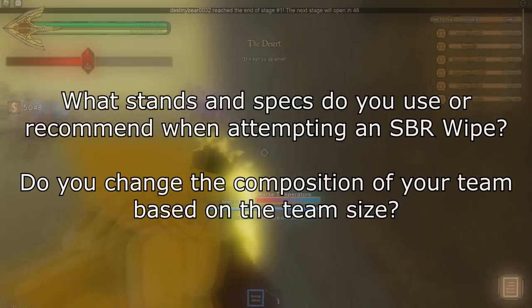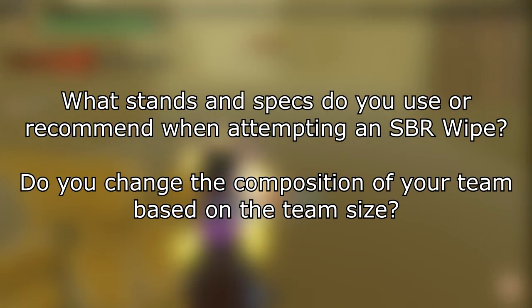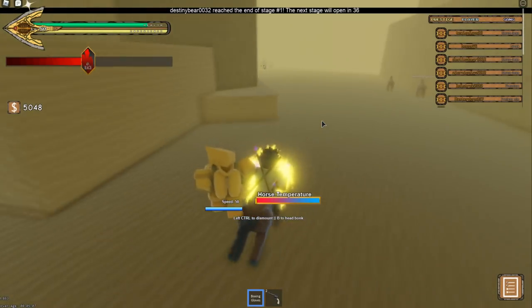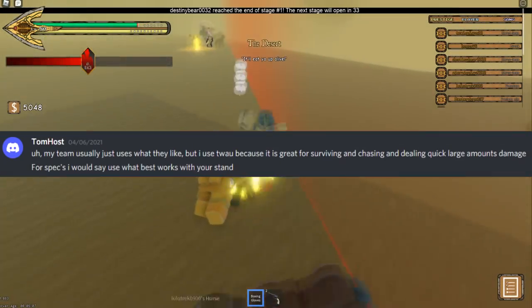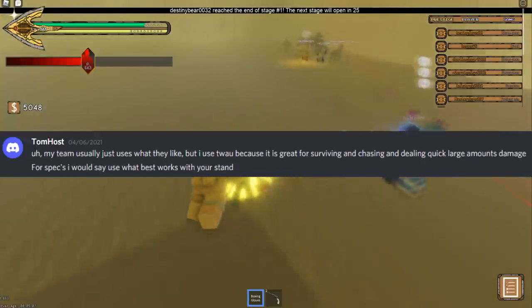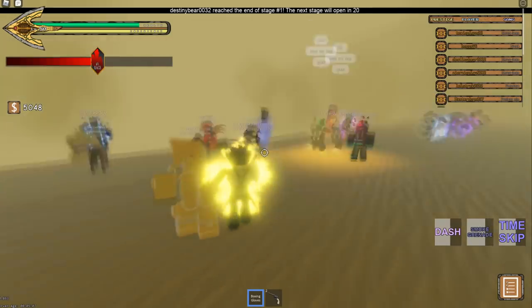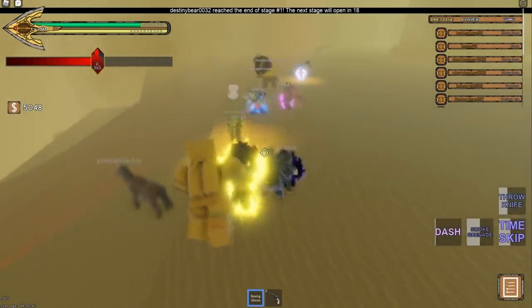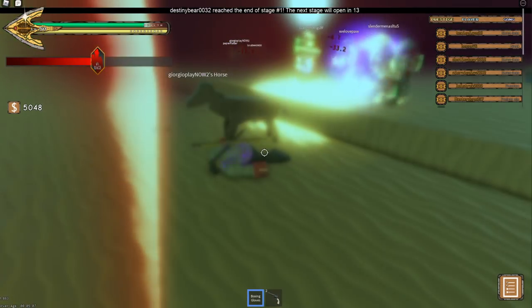The next question was: what stands and specs do you use or recommend when attempting an SBR wipe? Do you change up the composition based on the size of your team? Tom responded that his team usually just uses what they like, but he likes to use The World Alternate Universe because it is great for surviving, chasing players, and dealing quick, large amounts of damage. For specs, he would say use whatever works best with your stand. The World Alternate Universe has unblockable knives, a gun, and of course a time skip — it can easily catch up to runners and escape if it needs to.